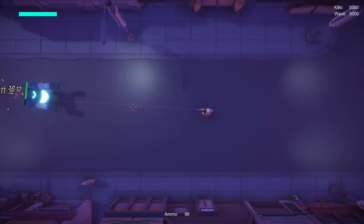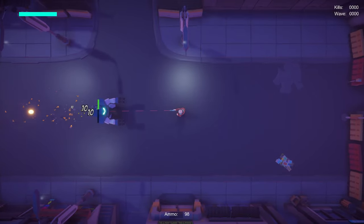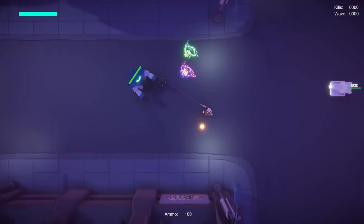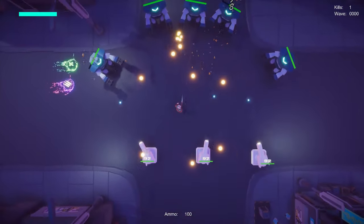Yet another problem — the turret has no max range. Thankfully, I was able to code a simple check distance function, and it's looking good. As you can see, the turret no longer shoots while the enemy is out of range. Then, just a little final touch, and the turret is done. I think it turned out pretty well for something I made. Let me know what you think.